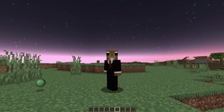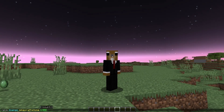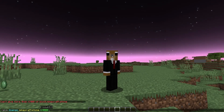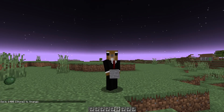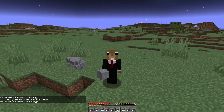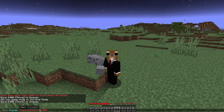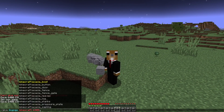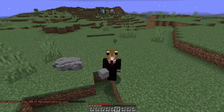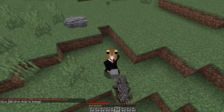The give command has also been adjusted. Last snapshot you could give yourself more than a couple million blocks at once, which would basically crash your game. Now the limit of items you can give yourself at once is 6400, which would fill a complete inventory. For non-stackable items like an iron axe, you can't give more than 100 at once — so you can only get 100 stacks at once so the game doesn't crash. Makes sense.